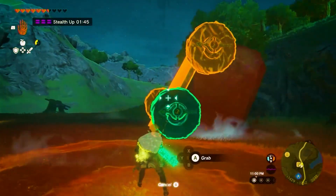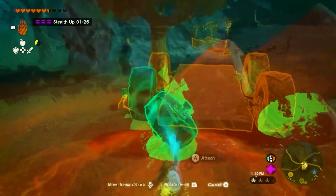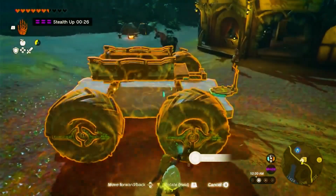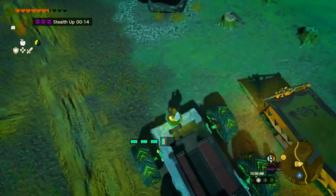To construct the ATV, gather the pieces located next to the stable. Attach the missing wheel using Ultra Hand, making sure it faces the same direction as the others. Next, attach the steering stick and the breezer wagon. Remember to get the vehicle close to the wagon before attaching it.